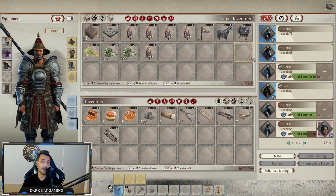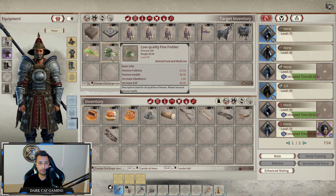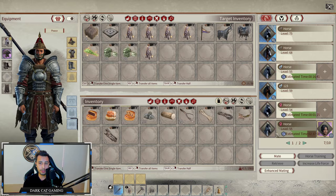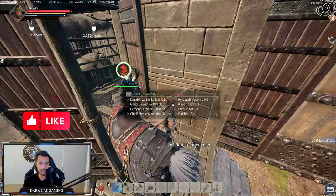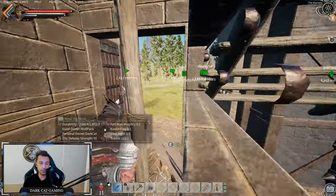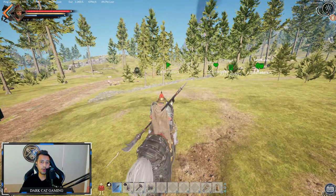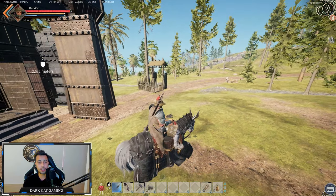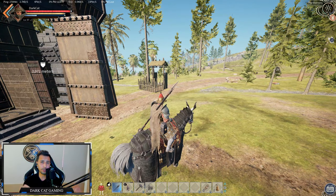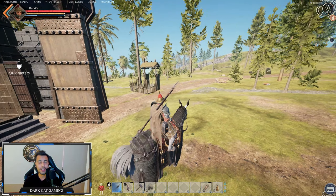Fill your stable up and keep catching horses. You can even have a market next to it to sell the blue horses you don't want and earn some money. Don't forget to keep food in your stable so the horses don't die from hunger, and make sure you protect your stable well so no one raids your base and you lose horses. That's it — go out and catch another horse. If I missed anything, let me know in the comments below. Thanks for watching, see you in the next video.